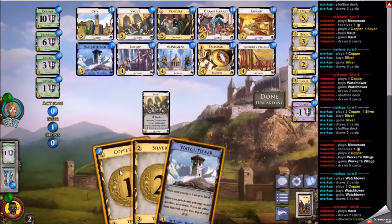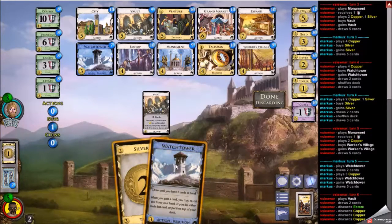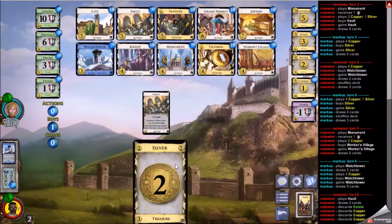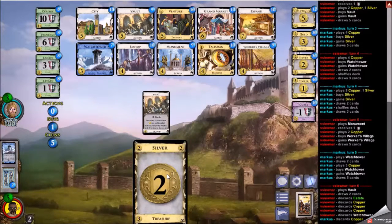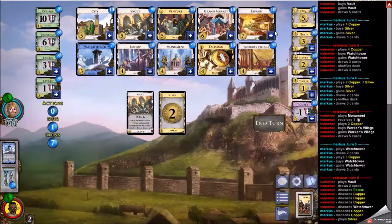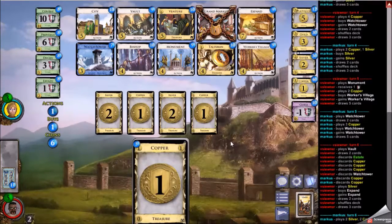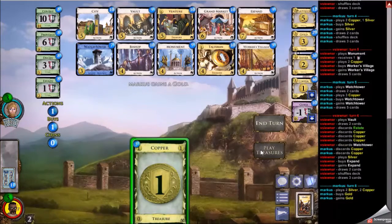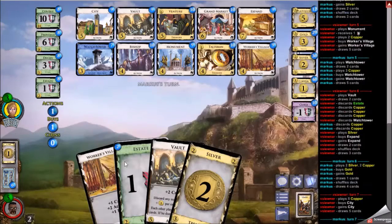A lot of Watchtowers for my opponent — maybe they're going for the Workers Village/Watchtower thing. If I was able to top-deck the Expand that would be nice, but I have to discard that Watchtower to get enough money for my Expand. Pretty nice that I saw the Vault with the Silver, considering I have one Silver in my deck. If it hadn't worked out, I would have been happy just taking Grand Market there, and eventually I would have gotten the Vault anyway. Lucky five for me.